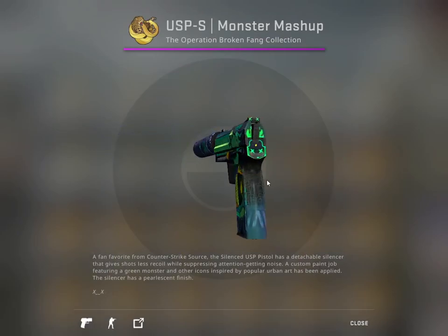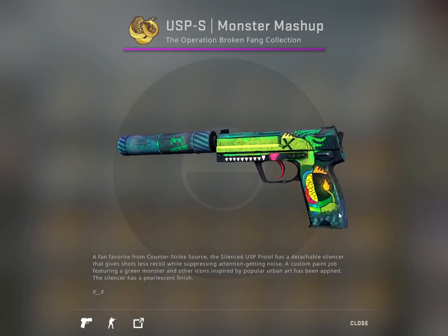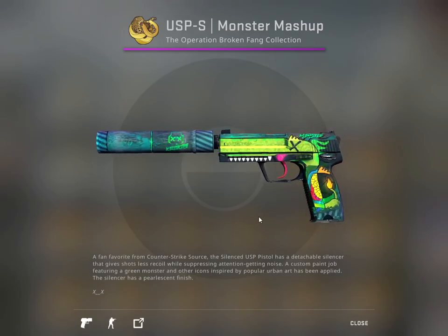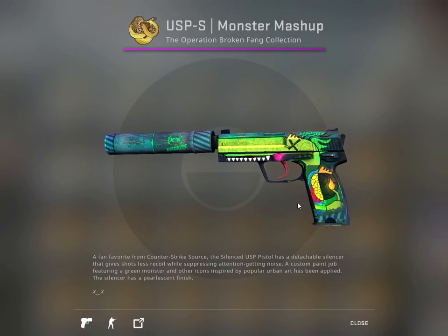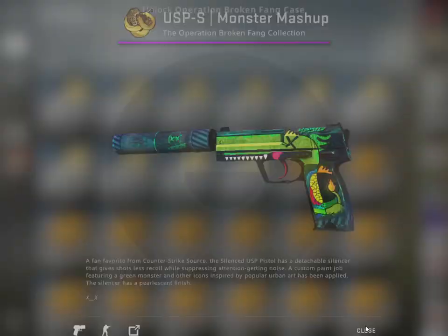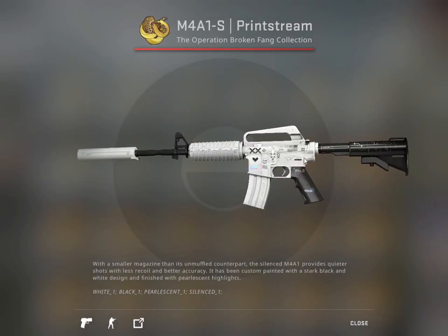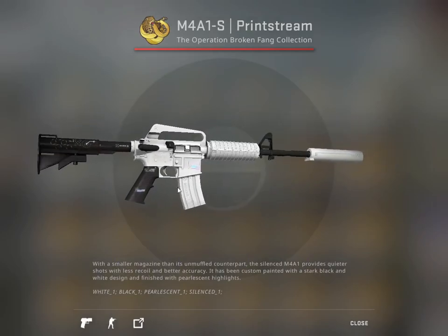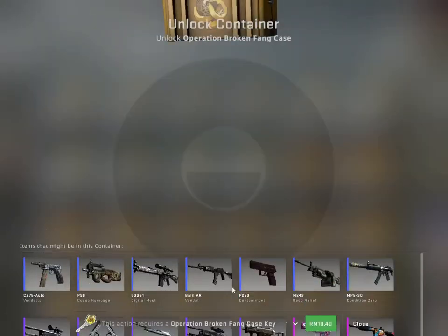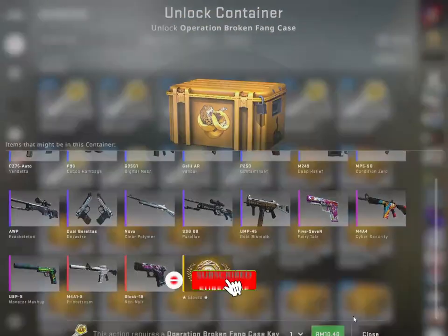Monster Mashup — oh, this is nice! Looks nice; it looks like some shaman tail or something. The greenish tone kind of adds a lot of contrast to the dark background. And the M4A1-S Print Stream — this is a classic black and white contrast that I like; hopefully I can get that. And yeah, this is the glove. Let's open 10 of them — I can't wait. Let's go!